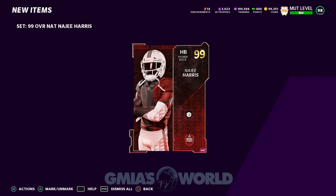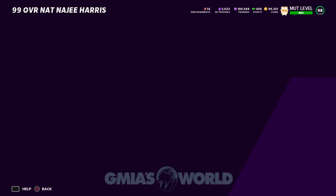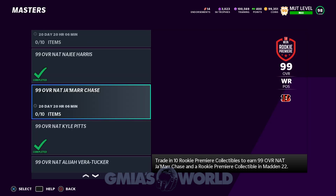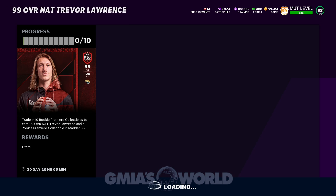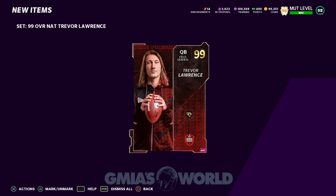You do not get this card in Madden 22. You will get a collectible. Spread the word — you do not get the card in 22. Not the same thing, completely different promo. Now that that's done, we got that set complete. We have five done, so we need five more. We could do another one — let's do Trevor Lawrence. We should have enough to do his set. This is all from the Rookie Premier collectibles we just got. We're not going to get him in 22, but we're going to get one collectible.